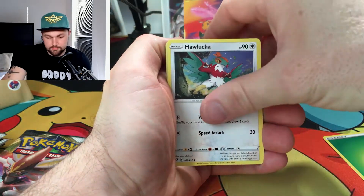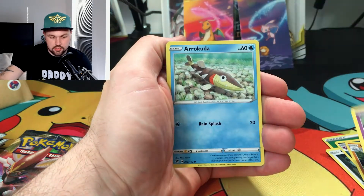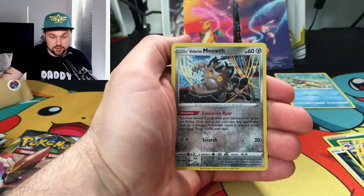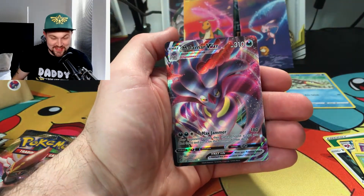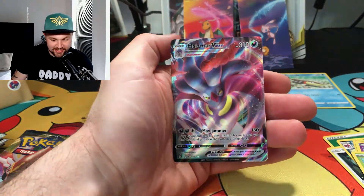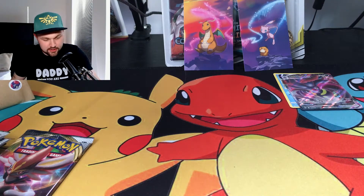We've got Lucha, Morgrem, Medicham, Atlenna, Arrokuda — that's a new one, lovely. Galarian Meowth, Sirckit, a reverse Galarian, and for the rare — a Malamar V Max! I wasn't after anything special but first pack magic, we've got ourselves a Malamar V Max. Nice, started off with a bang!